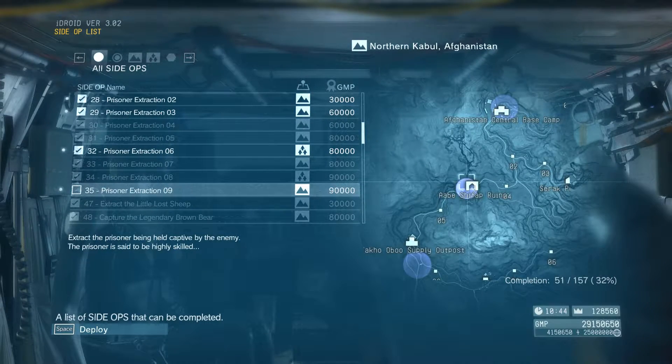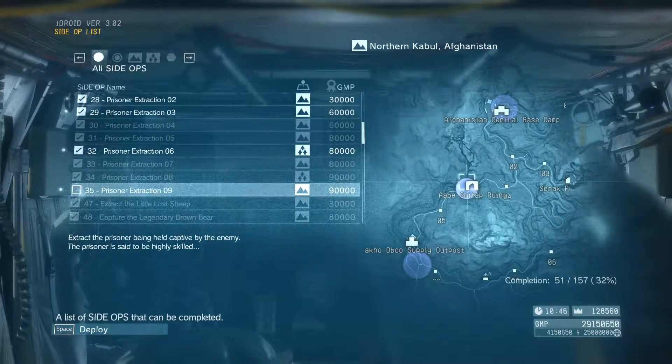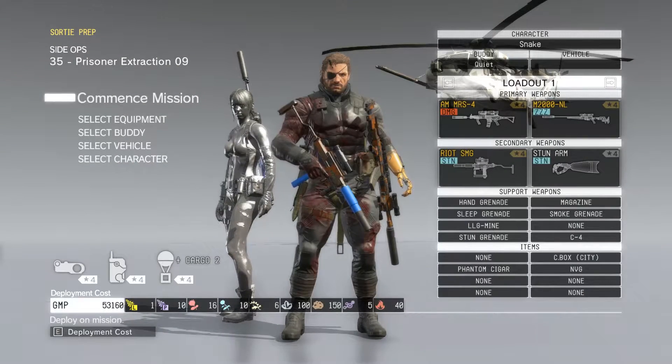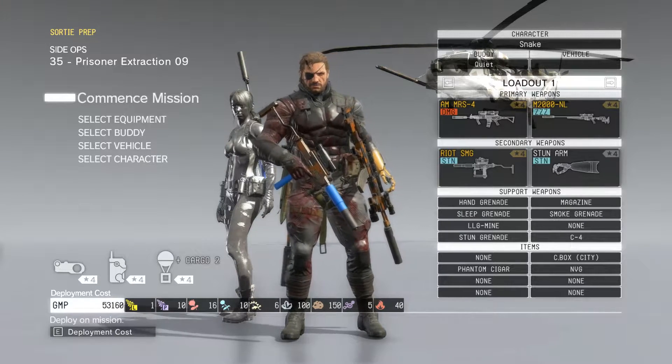We just finished episode 17. Now we got the side ops that came up, so let's just keep up with it. Prisoner Extraction — let's check out our build. Please select a ladder heading to Afghanistan. We're gonna keep this straightforward. This is my straightforward build. Anyways guys, I'll see you on the battlefield.